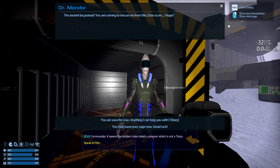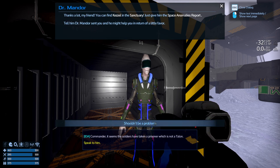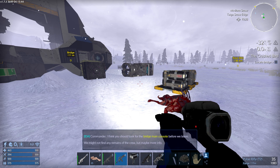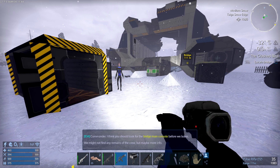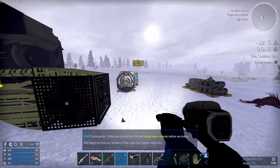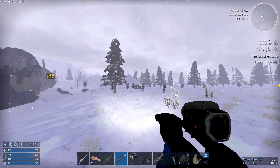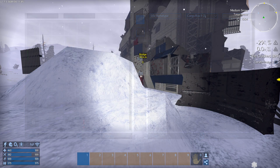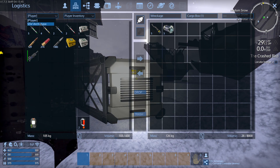You may leave your cage now. Anything I can help you with? Let's go with the story — send reinforcements, skip. I have no idea what you said or what you want, but it seems like I have another mission to do. I think I should look for the bridge main console — before we leave we might not find any remains of the crew, but maybe more info. So let's check it. I got this thing which I have to deliver to Agent Castle in the sanctuary.